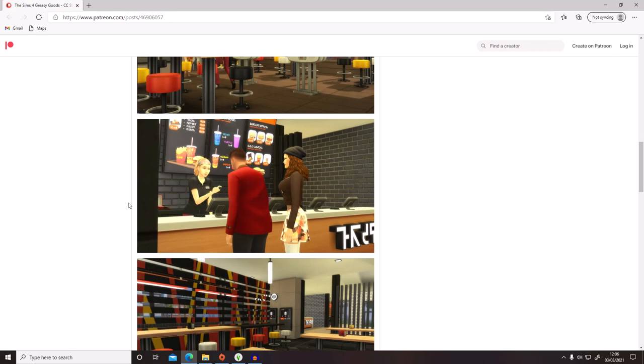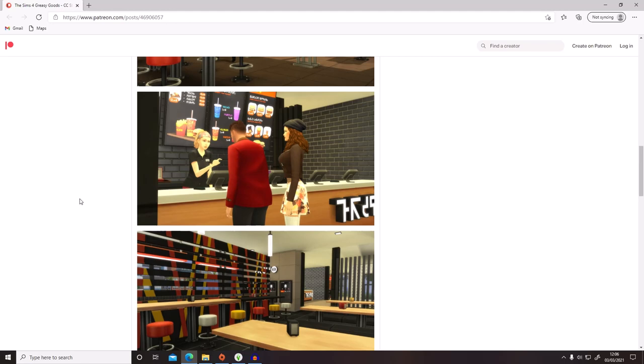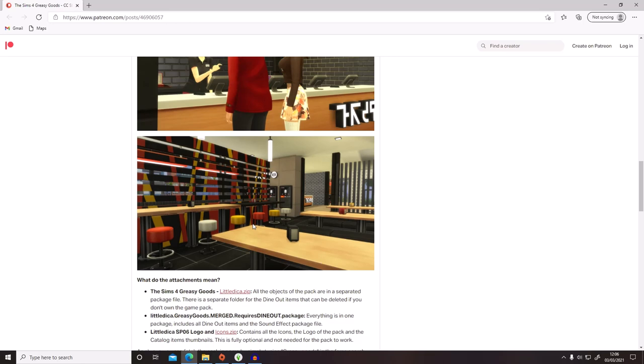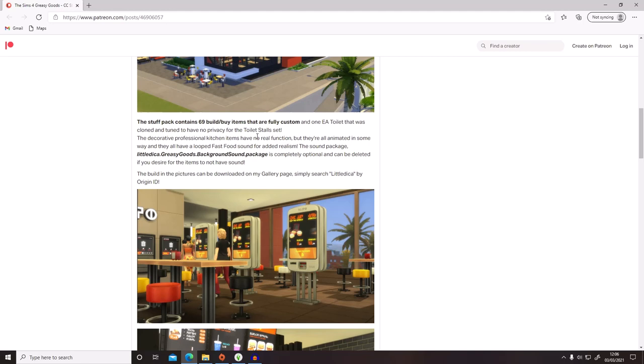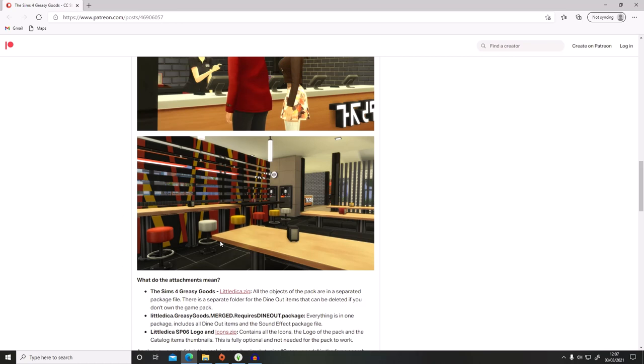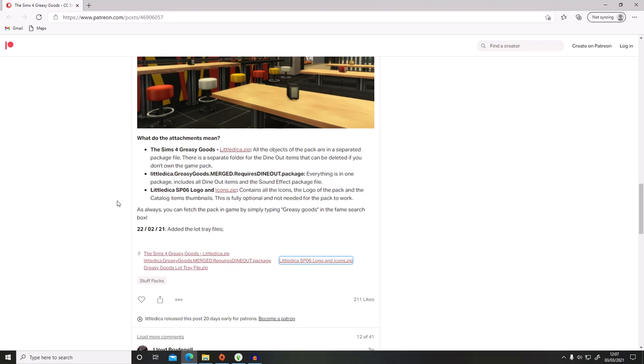In the screenshots you can see electronic payment terminals like you get in McDonald's now, and a sort of retro-modern mix of seating and style. It's going to add around 69 build and buy items, and there's also an EA toilet that they've tuned. To download, you just scroll to the bottom of the page and find everything you need there.